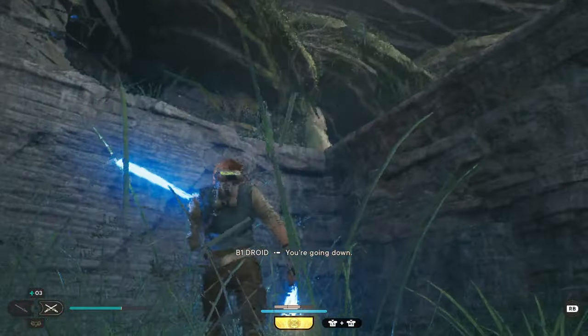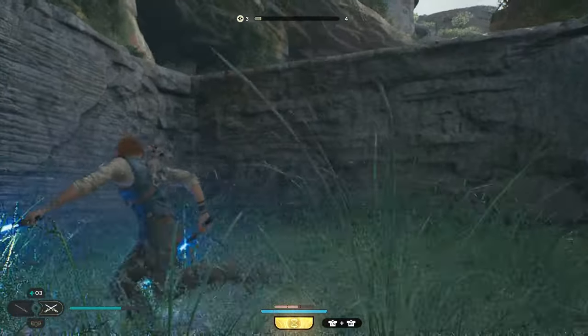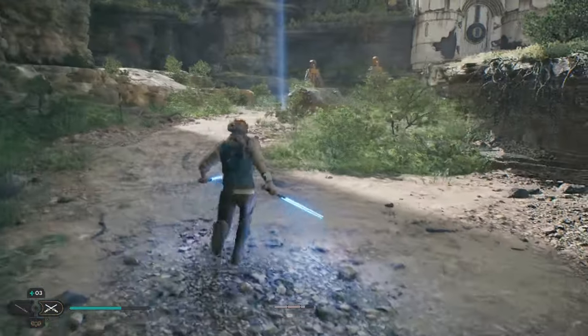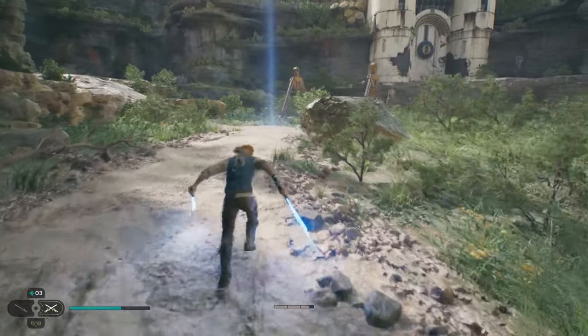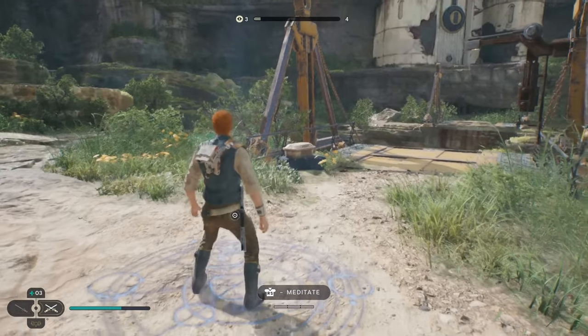I didn't even notice a grenade. After that, we can just wall climb this, wall run that, and get up here. Up here, we can unlock a meditation point slash fast travel.